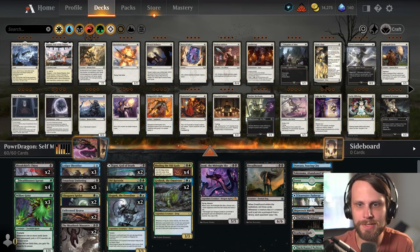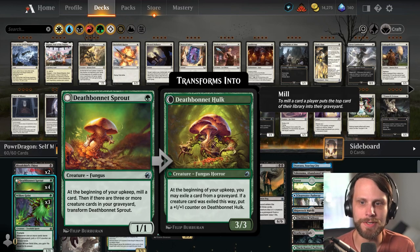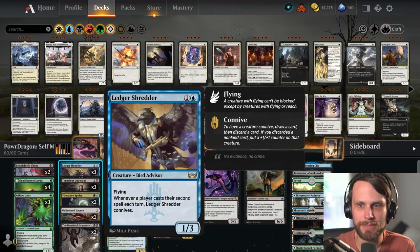There are a lot of self mill enablers in this list. We have the Little Sprout — a great turn one play. You mill a card every turn, and then if there are three or more creature cards in your graveyard, you actually get to transform it into a 3/3 Hulk. At the beginning of your upkeep, you can exile a card from your graveyard — if it was a creature card, you put a +1/+1 counter on it. So it can really grow over the course of the game, which is huge.